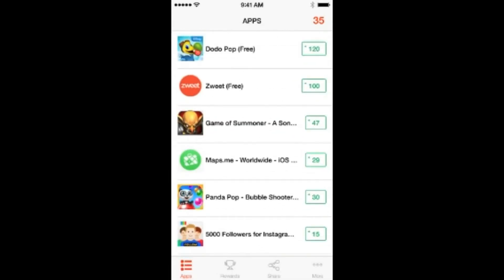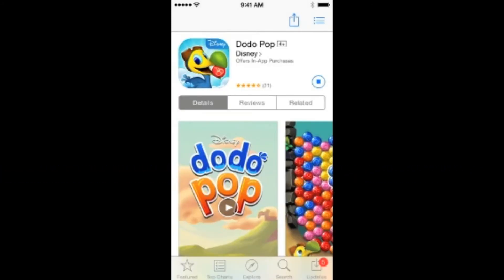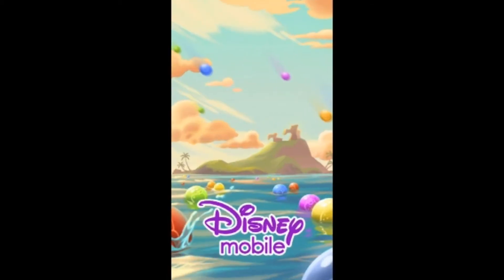Entering the referral code will start you off with 35 points. You'll then see a huge list of apps ranging from about 10 to 250 points. This was recorded on a Canadian Apple account, but in the U.S. the points are a little better.